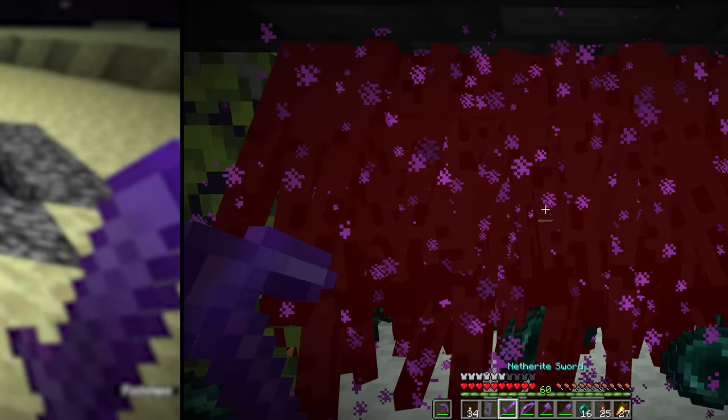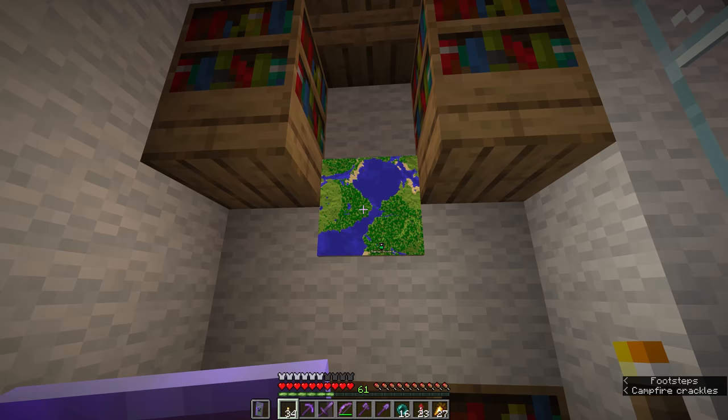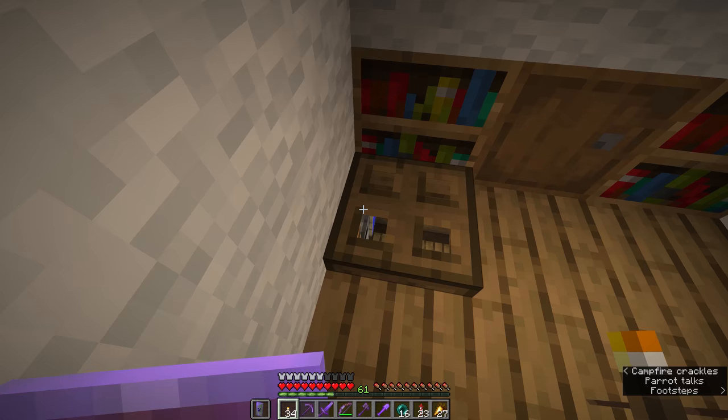How do I find out which chunks I've previously been to in my world? There isn't really a great way to do this in-game unless you're keeping maps of everywhere you've been. One way you can do this though is to download a tool which can produce an overview map of your Minecraft world.